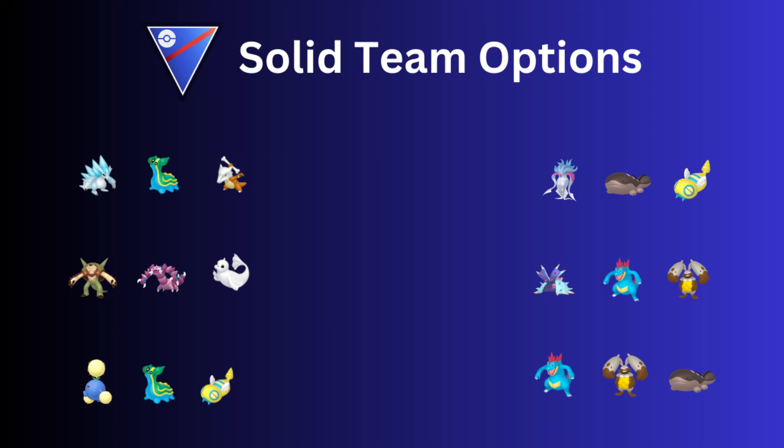Next up, I like Shadow Jumpluff if you happen to have it, with Gastrodon and then Dunsparce. Dunsparce is a pretty good safe swap — it's only weak to Fighting. So if a Fighting type comes in, that's unfortunate, but I think it's a pretty good safe swap all in all.